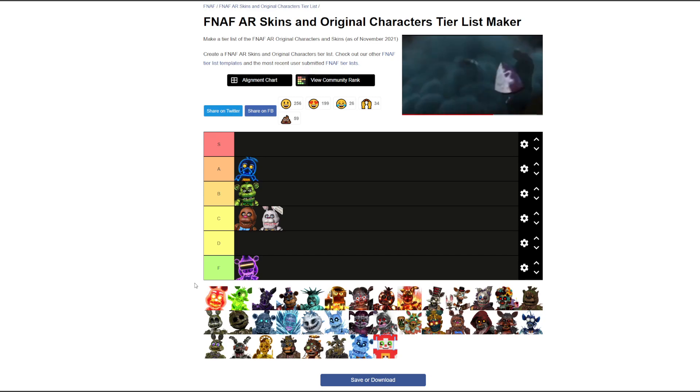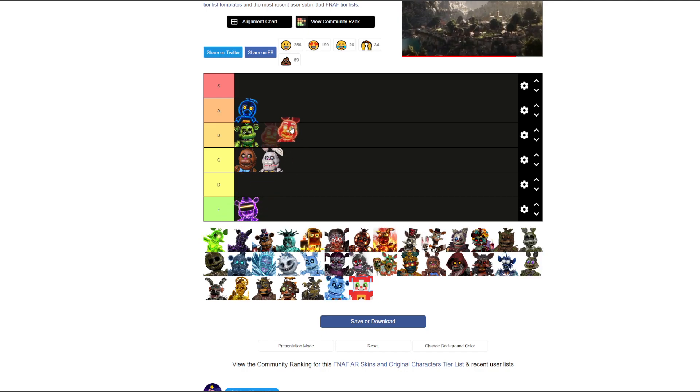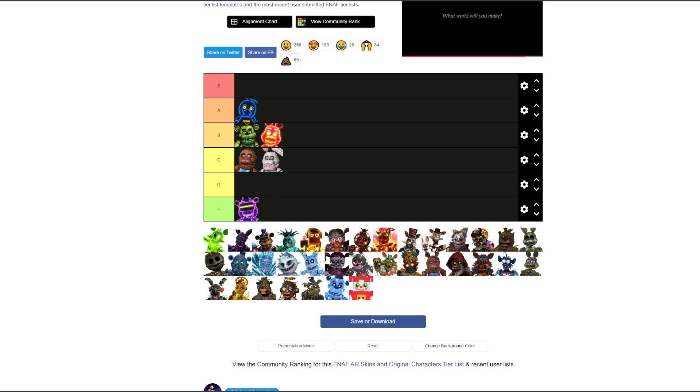Game Over Toy Chica — that'd be B but it's not on the tier list, so apologies for that. Next is Live Wire Toy Bonnie. Honestly B — he's kind of cool, he's all red. His stomach looks like he's got an egg inside. I'm not a fan of Toy Bonnie in general but B's fair.